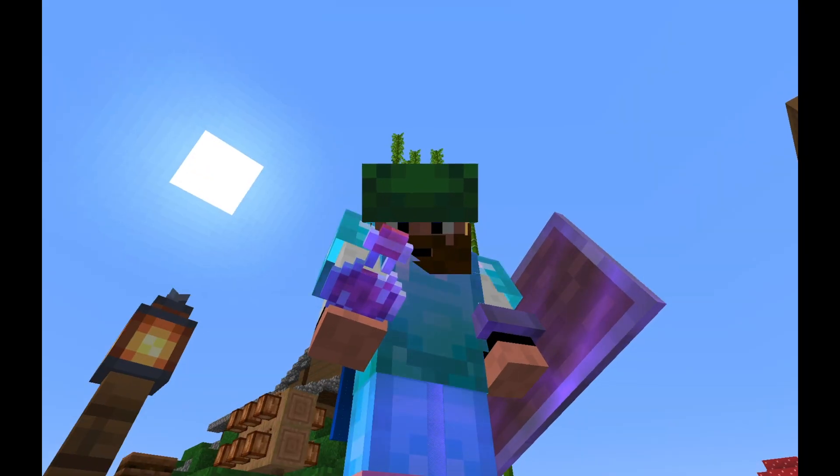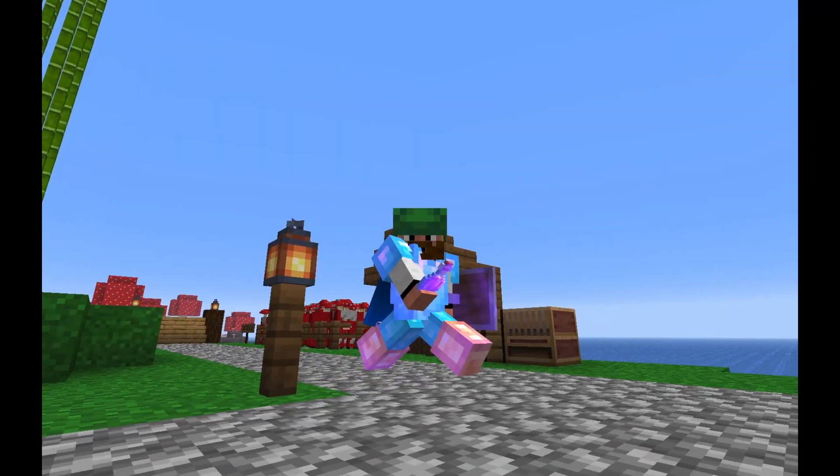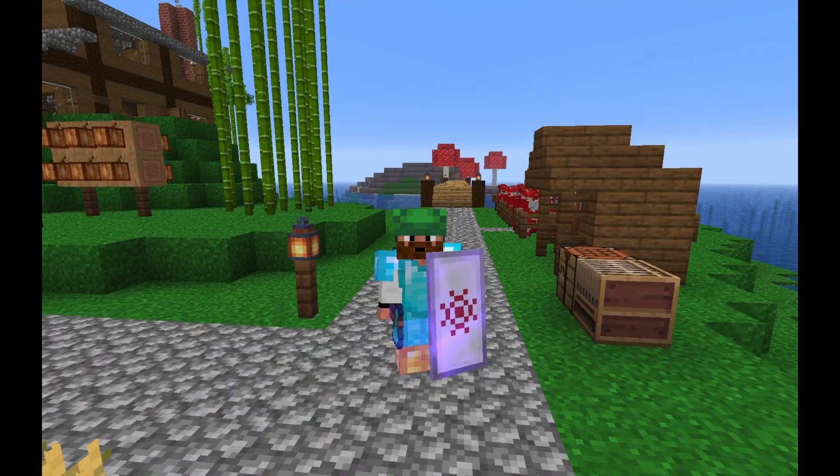How cool do we look? That turtle helmet comes down a little bit further than I thought - it's right over my eyes. That's the flower banner - the oxeye daisy. Fair enough.